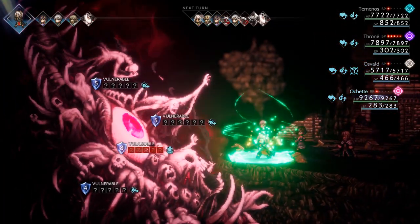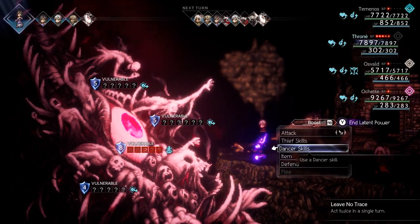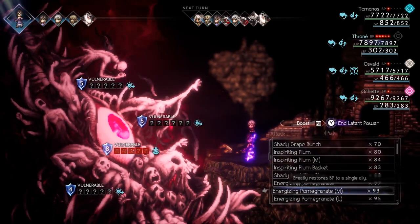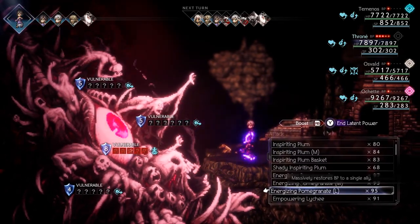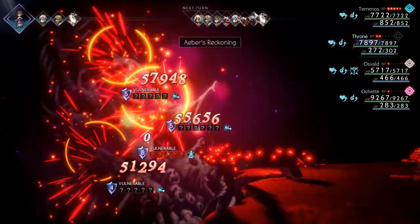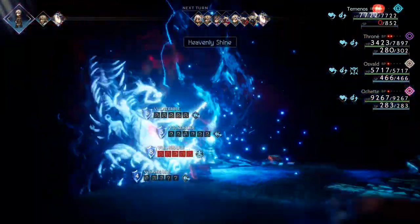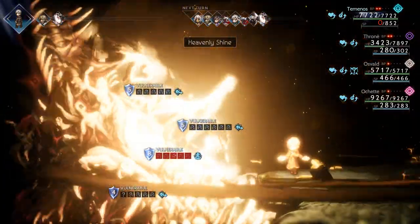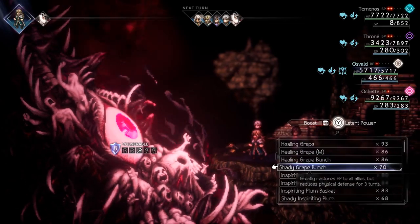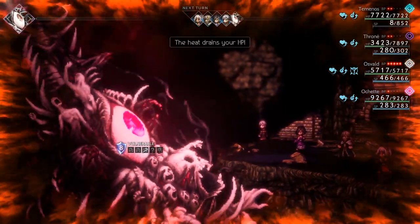Right off the hop, use an Energizing Pomegranate on Throne — she's already got her latent power going so you can activate it right away. Temenos is going to have his turn before Osvald, which isn't ideal, but we'll make up the difference with her All Fricks or whatever it's called, doing that on Temenos. Then use Aver's Reckoning — that's going to do good damage. They'll counter-attack every time you hit them. Now do Heavenly Shine — that should wipe everybody out.